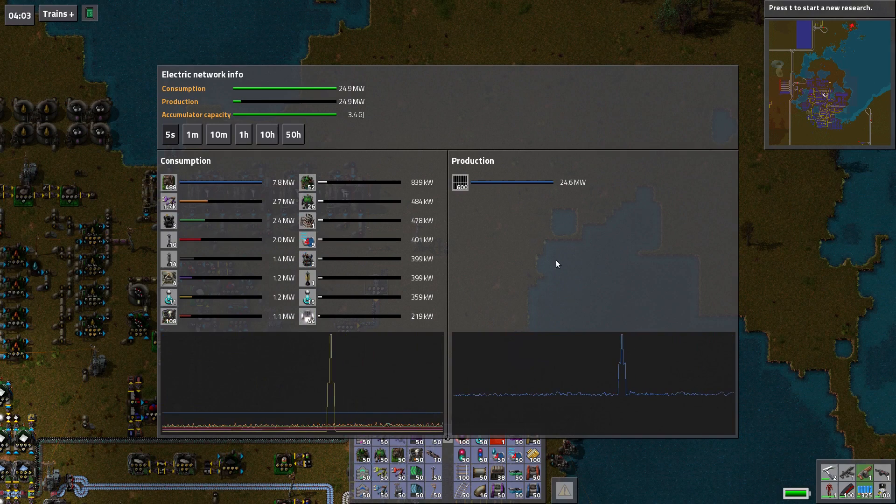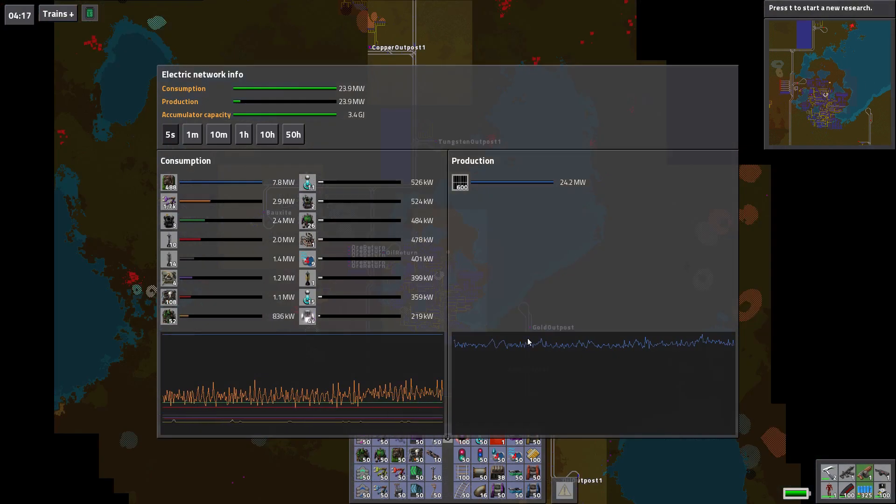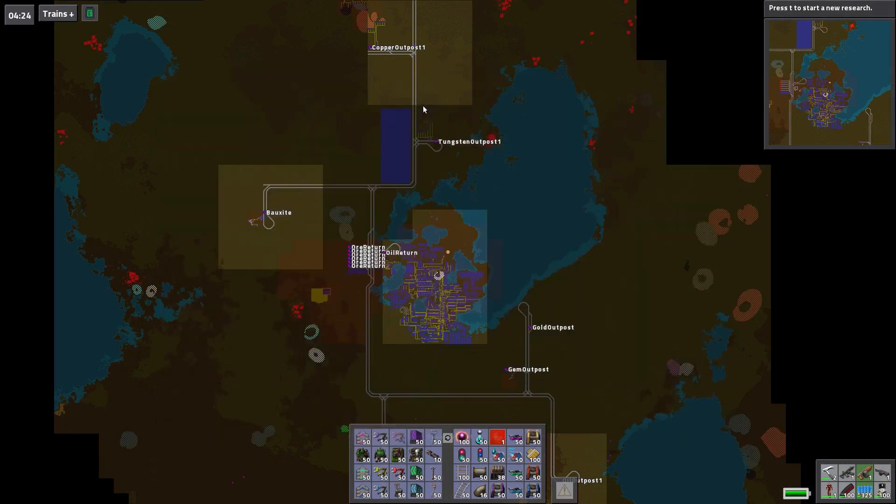What was that spike? We had a laser attack? Yeah, we did. See the map for more details. Get out of the electric grid. It's down there at the biter farm, which is fine. It's expected.